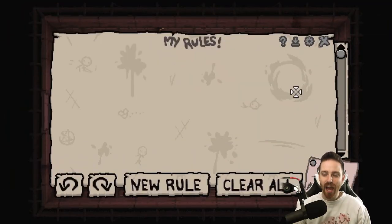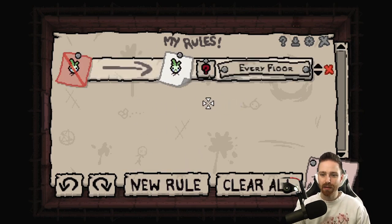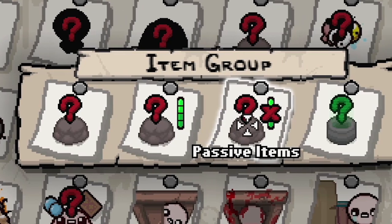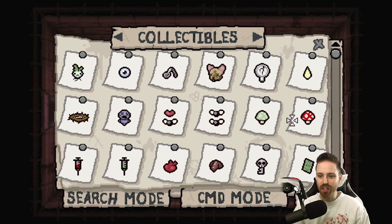Check this out. You hit J and you get a new rules list. To start us off with something really, really simple — let's say all items, all of them. You can do active items only, passive only, modded items only. All items are going to be Magic Mush.